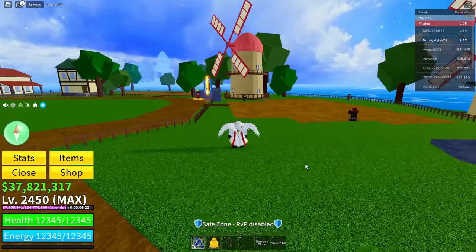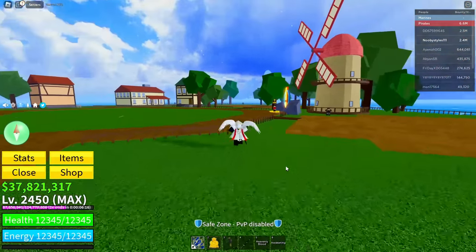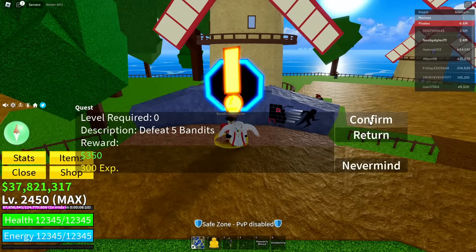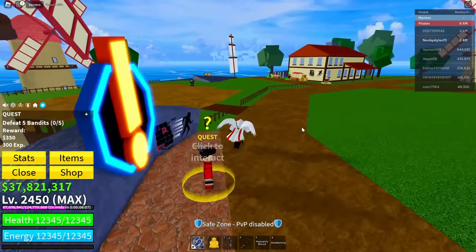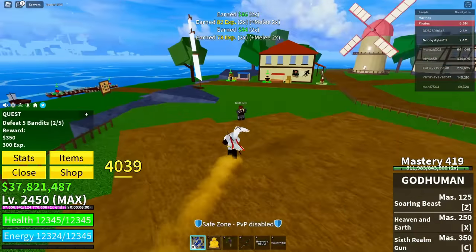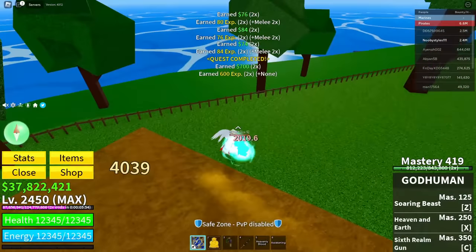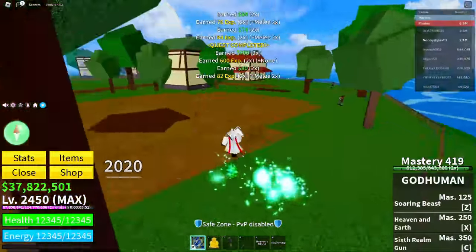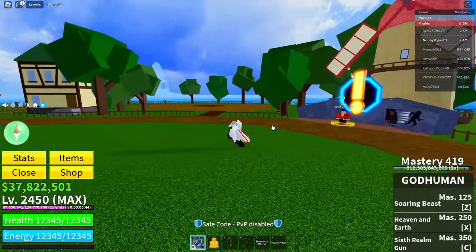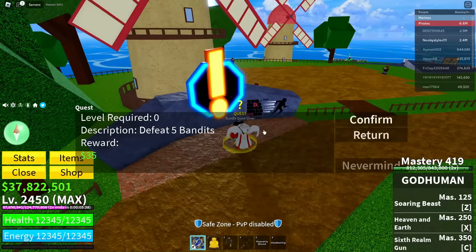Now after you've done the glitch, you have to save it. Go do any quest — I'm going to do the bandit quest. Completing a quest saves your progress, and it also saves your glitch so it works when you go to a different server too.